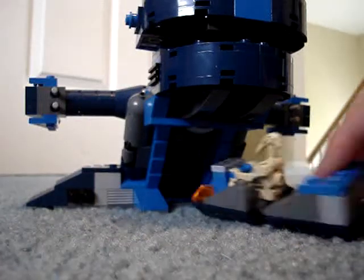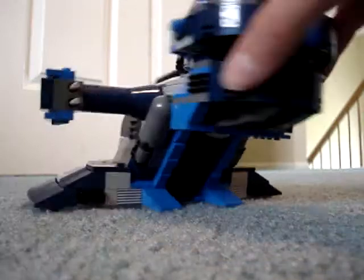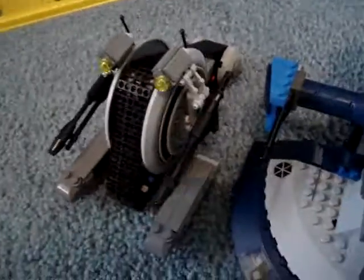This has to hold something, but I'm not sure what — sadly I have no idea what it's supposed to hold. Overall, I like the AAT a lot. I thought it was going to be a little bit bigger. For comparison, let me get the Kashuk tank — it might seem a lot bigger but it's really not that much bigger; maybe two Kashuk tanks equal roughly the size of this. I'm making a battle scene, and I don't have anything for the Republic yet so I don't know what I'm going to do.